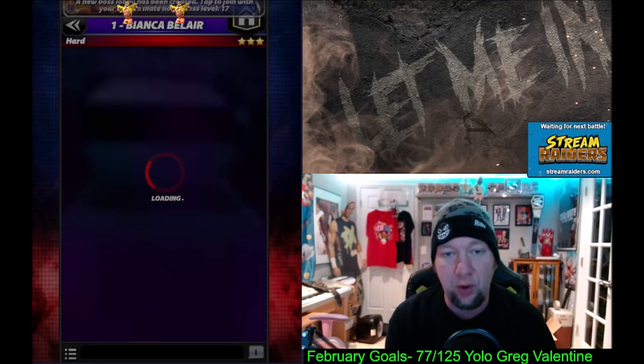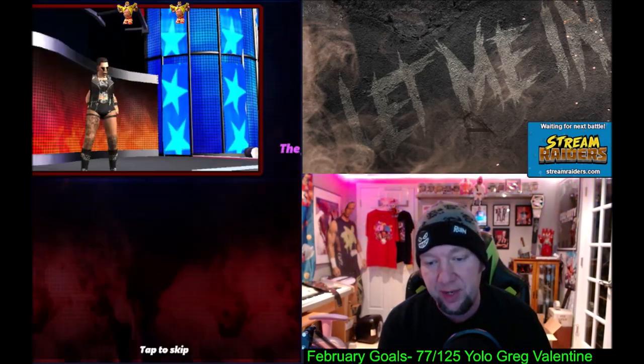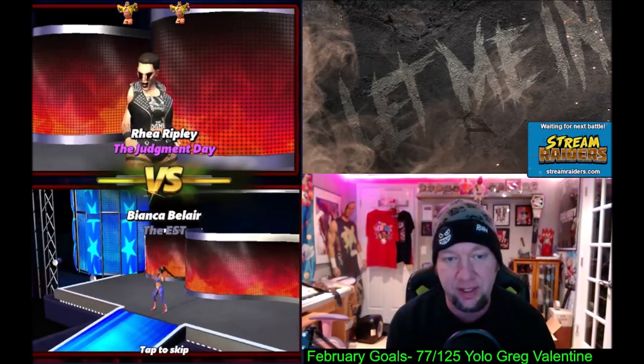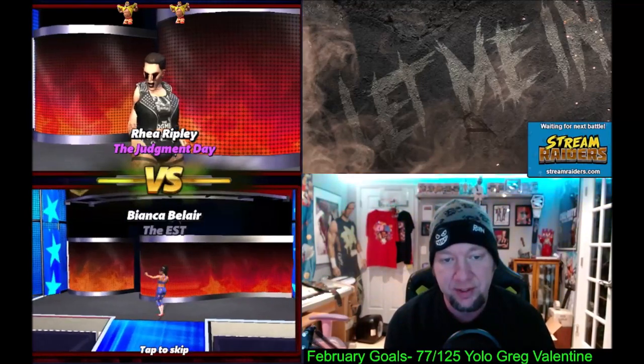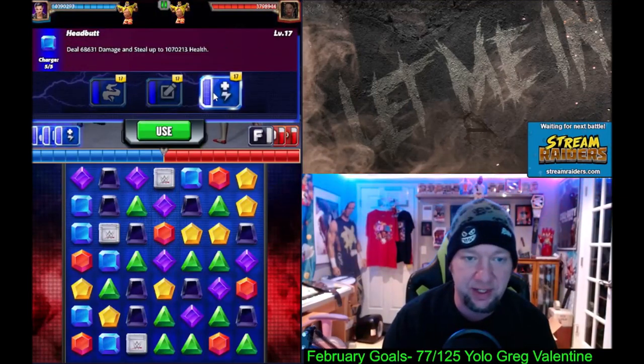We're going to get out here against Bianca. I'll preface by saying I know I'm against a five-star gold in this video. There's only one six-star female right now — it's Zelena — and she's got a Jerk Plate on, Escape Artist, so I can't really do much. I guess I could have used this moveset against her.